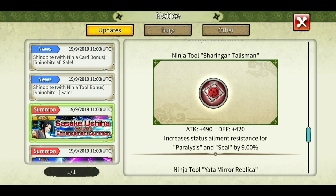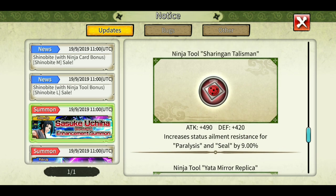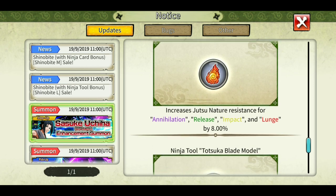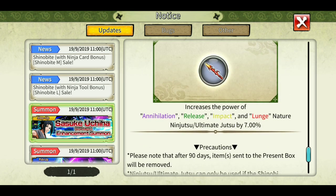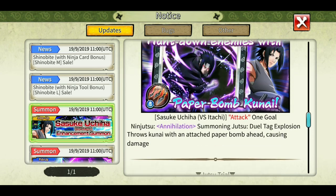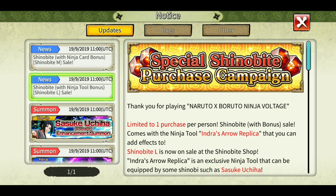About the tools: at step one you get a pretty okay tool. The attack is 490 — I believe it's similar to the kunai. It's a Yata Mirror Replica with nature resistance, analysis release impact, and increases launch power by eight percent. It increases power overall — not bad. You'll only get this tool if you do the step-up summon.